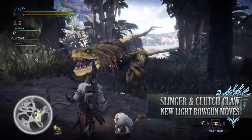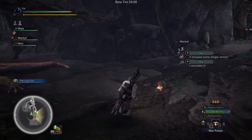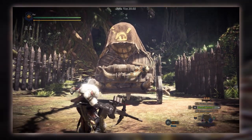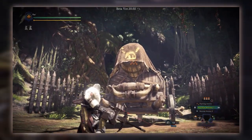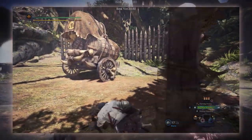First is the aim slinger. Like with all weapons in the game you can aim your slinger whilst your weapon is unsheathed. This is done whilst aiming your weapon with L2 and then pressing R3. This will switch your stance from your normal aim with your light bowgun to the aim with your slinger, after which you can press R2 while holding L2 to fire off whatever slinger ammo you have.